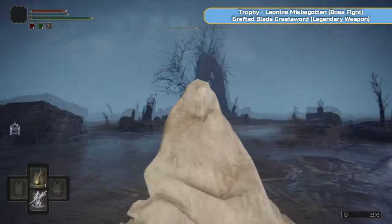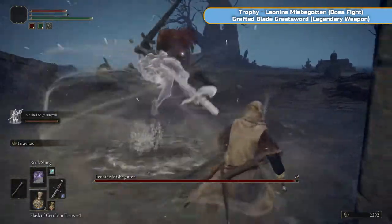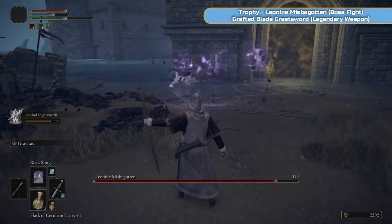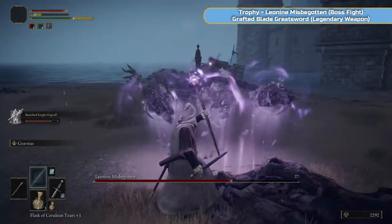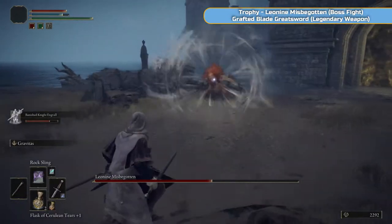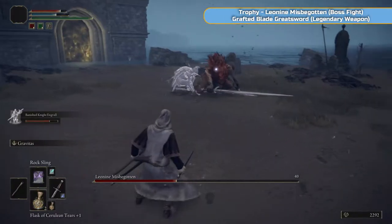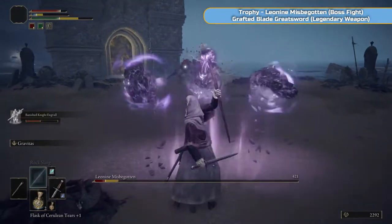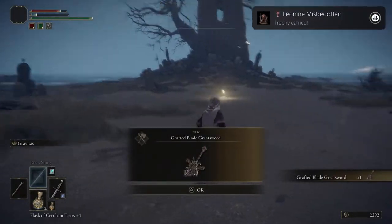We're going to get a trophy for beating this guy and also one of the legendary weapons from him. As soon as you walk through, bring in your summon — still using Engvall at the moment, who is pretty cool. The most important thing with these summons is if they're able to take a lot of damage. My timing here was absolutely terrible — I nearly died with almost no health. But if he does rush you, just wait for the summon to get his attention again and then carry on. Leonin Misbegotten defeated — trophy and Crafted Blade Greatsword. You might want to equip that greatsword for a minute just because it's a hell of an impressive looking weapon. Now Castle Morn is complete.